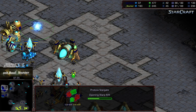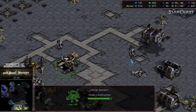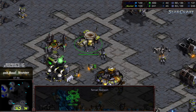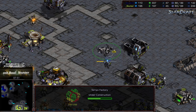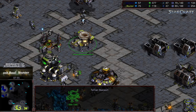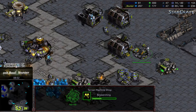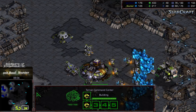Ashball has his forge out, stargate up and running, and is a little behind in worker count — he should surge ahead with three bases fully saturated. There are cannons to deal with the potential vulture threat. Stunter is going up to three factories and getting a science facility right off the bat — looks like that's for faster plus two weapons. Second armory going down, so I think he's going to go up to five factories for a plus two weapons plus one armor push rather than a quick third.